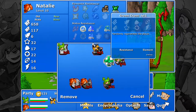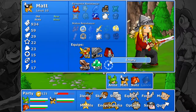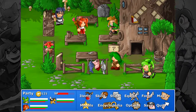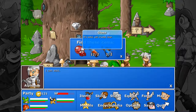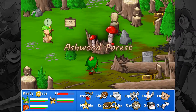Forgot to equip the healing one — whoops. We still need glass, which we can buy or just get in the next area.